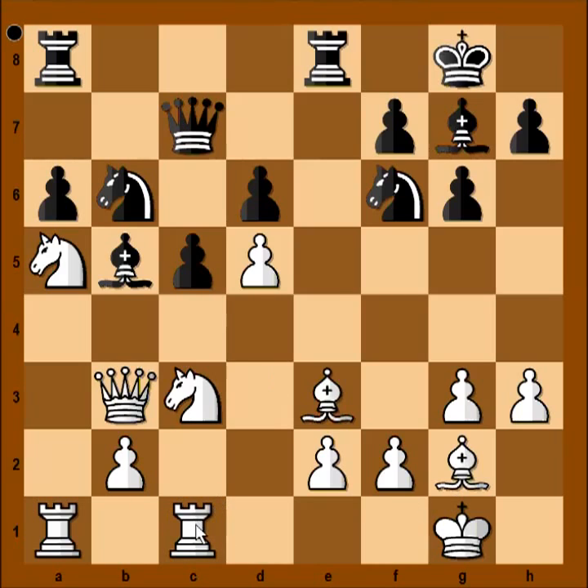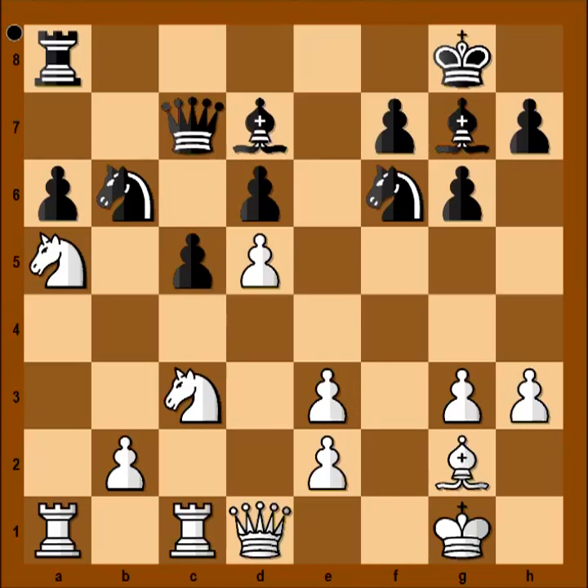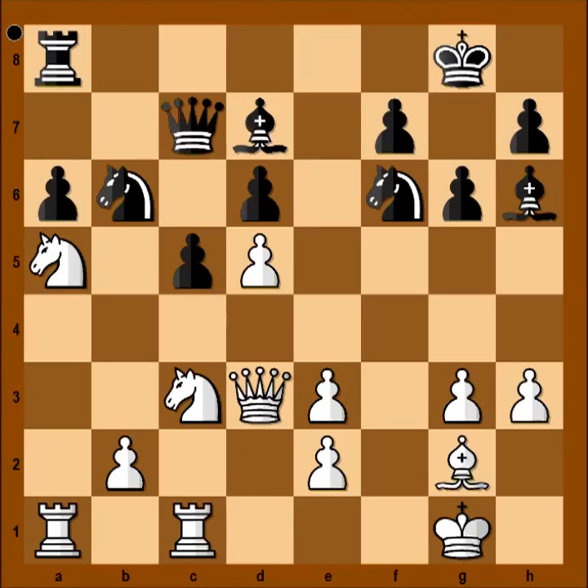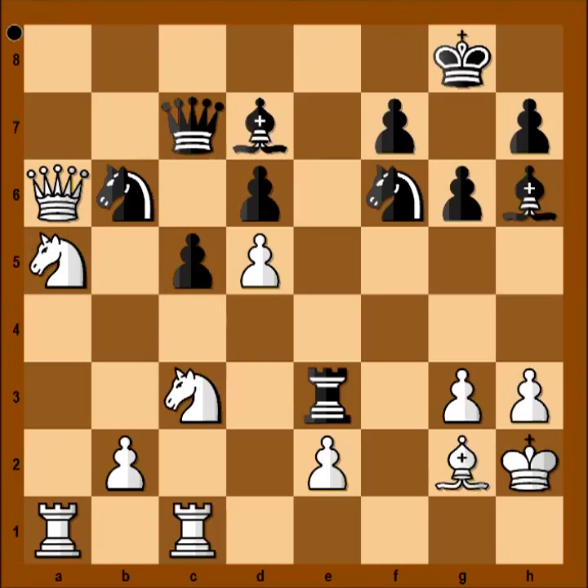Rook from f to c1, lining the rook with black's queen. Bishop to d7, queen to d1 — white is preparing b4. It is black to move. And black decided to sacrifice the exchange: rook takes bishop on a3, pawn takes rook. Bishop to h6, attacking the pawn. Queen to d3, rook to e8, king to h2. Rook takes pawn on e3, attacking the queen. Queen takes pawn on a6.